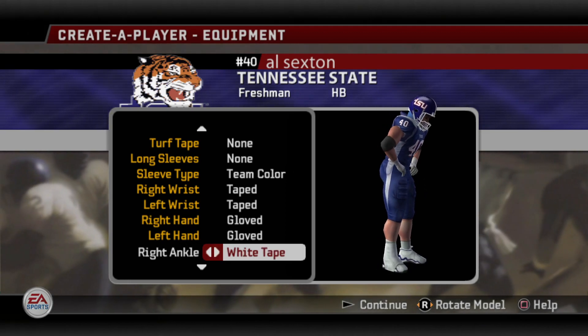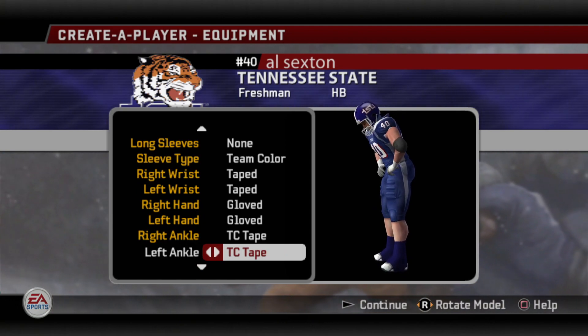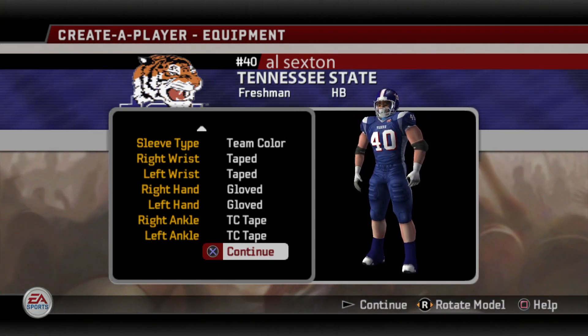Right ankle — it's really no different. You can do white, black tape, or team color. We can do team color tape for both. Then you can go to continue.